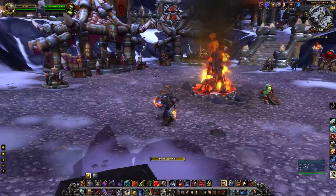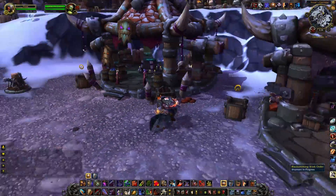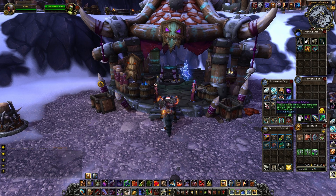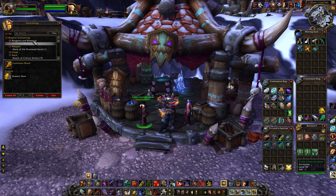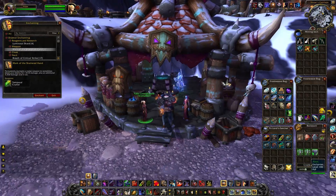So that's my current small building setup. For the work orders from the enchanter study area, I get access to fractured temporal crystals — I can combine 10 of them to get a whole temporal crystal, which is used for high-end enchants like my weapon enchant.